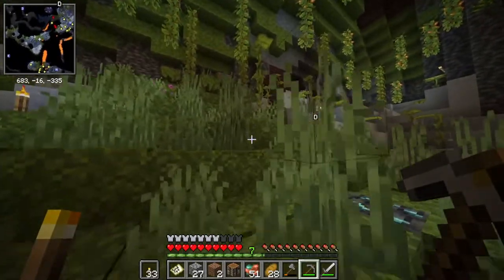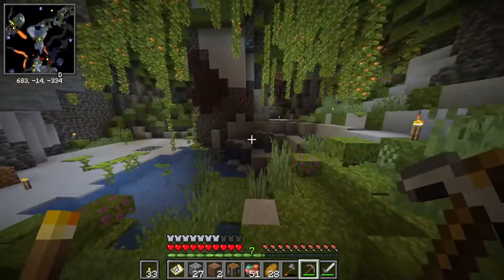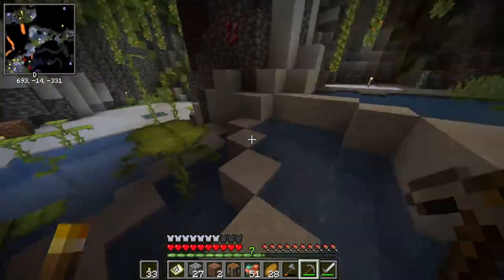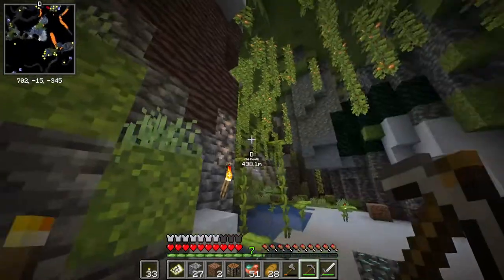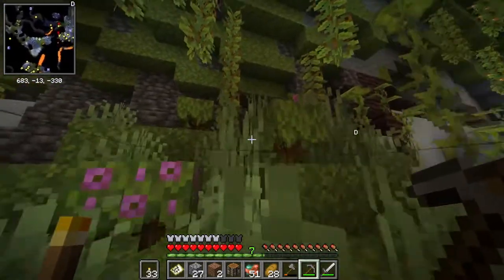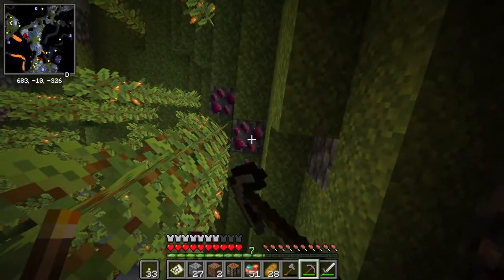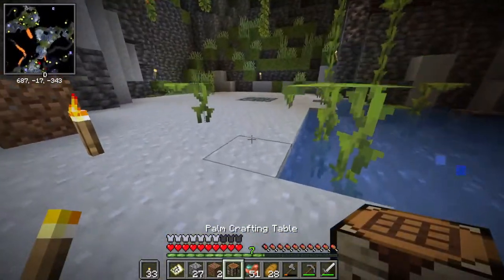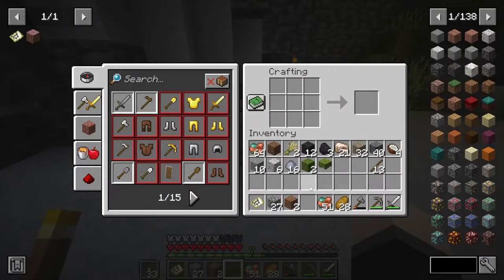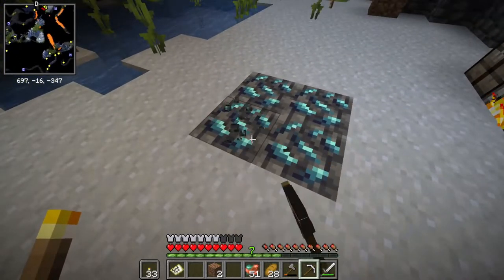We have a ruby-ish colored one — we have a bunch of these around — but we're mostly here for diamonds, so I'm gonna try to look for those. Can't mine you... okay, what about you? I'm assuming you'll need to be similarly treated. Yeah, I need some iron. We'll make this a little base now that we have some iron.